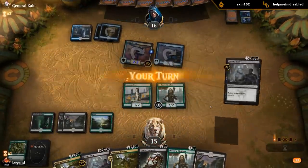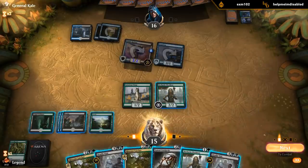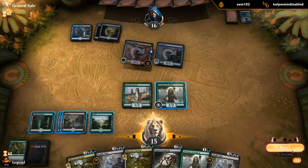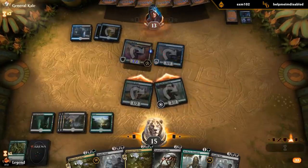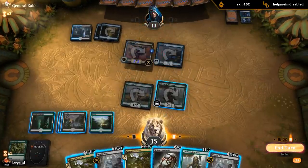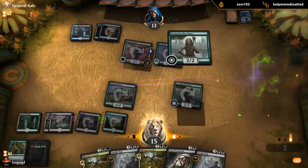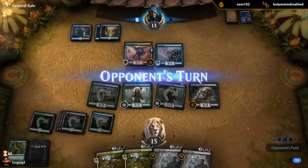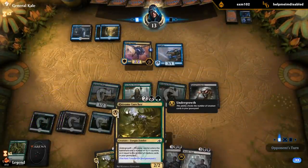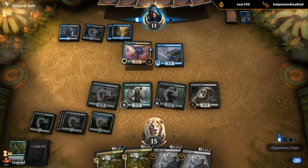At least get on the board - opponent is stuck on lands, so maybe we get to punish them. Although another Deadly Visit maybe changes that. I think I'm still playing 2 creatures here, and then we can use our 2 Deadly Visits to clean up their remaining creatures while beating down. We're not really playing to the strengths of Rhizome Lurcher by playing 2 creatures here, but don't think I'm too worried.